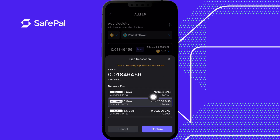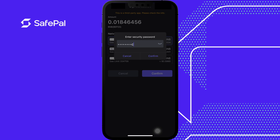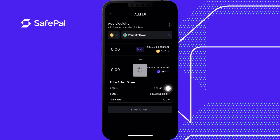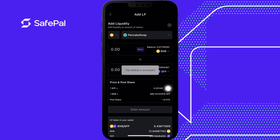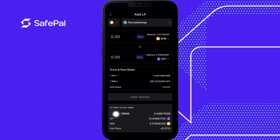I'm inputting 12 SFP tokens and 0.18 BNB tokens. Confirm. I like to use the lower limit of the network fee, but you can go higher if you want — this is just the speed of how quickly you want the transaction processed. Confirm. Type in your password. LP token is now in your wallet.